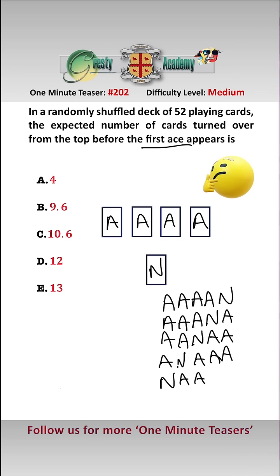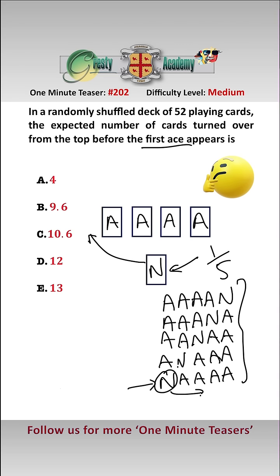And ace, non-ace, ace, ace, ace; and non-ace, ace, ace, ace, ace. All five of these are equally likely, but only this fifth one has the non-ace before all of the aces. Therefore we know that for any individual card, there is a one-fifth probability that it is going to be before the first ace. In fact, if we just look at all of the gaps, that makes sense from a visual perspective as well.